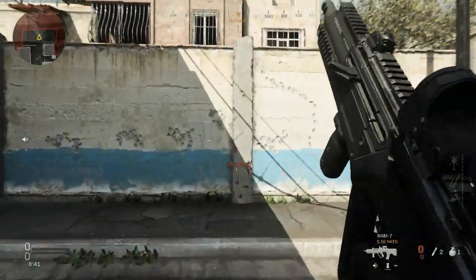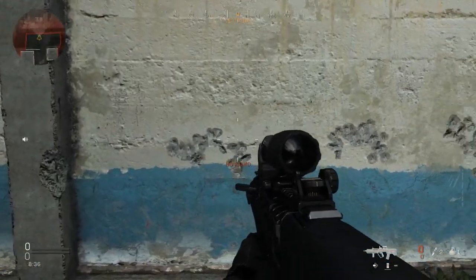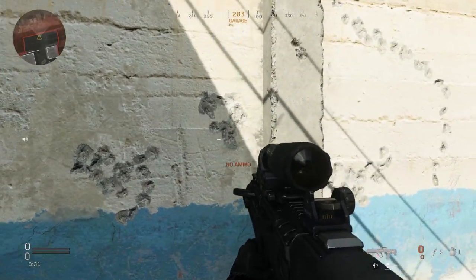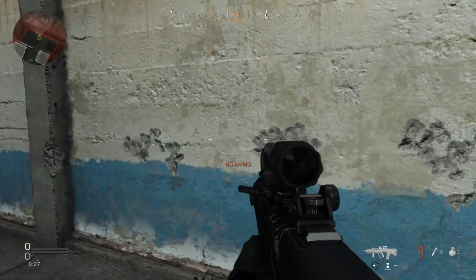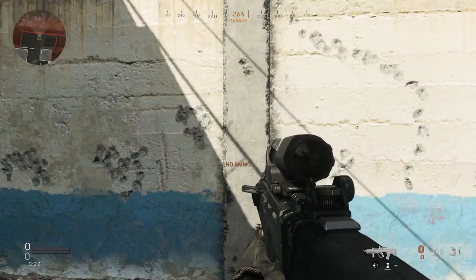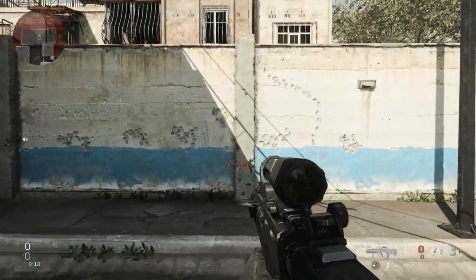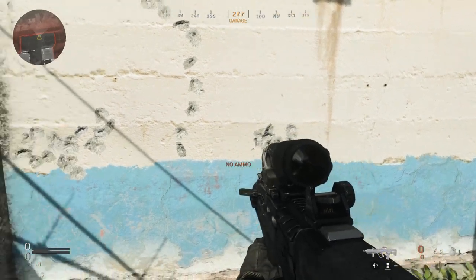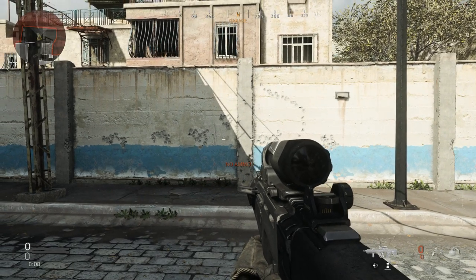That is the recoil pattern for the C-TAR SBR — everything's pretty tight. Some shots are a little off, but at closer to medium range engagements, which is what you'd use an SBR for, those are all going to be kills — center mass body shots. It's actually pretty accurate at range if you tap fire. The first five shots seem pretty accurate, then you get that horizontal recoil you'll need to compensate for.